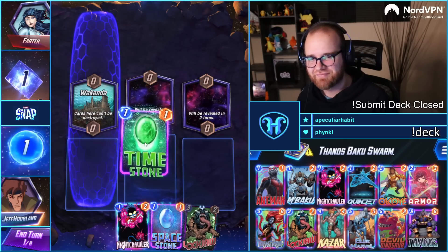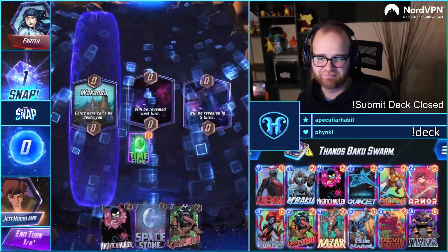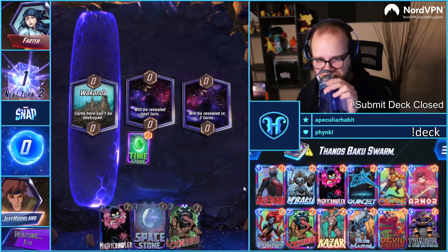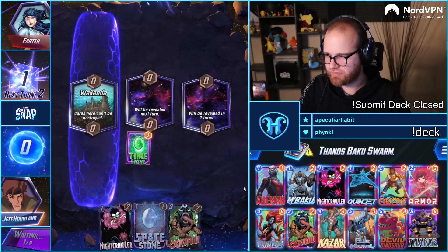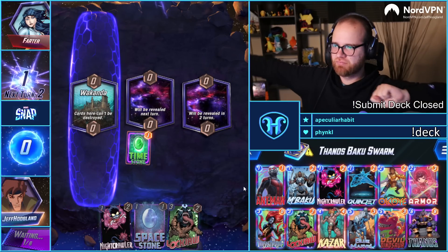I have turn-one Llanowar Elves, turn-two Lockjaw. Snap! I have, you know, nothing — and they stop from the bomb!